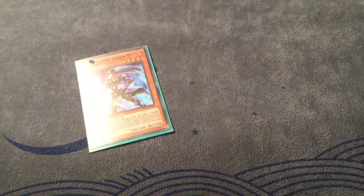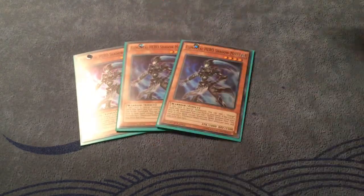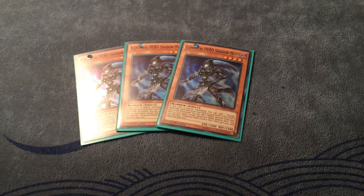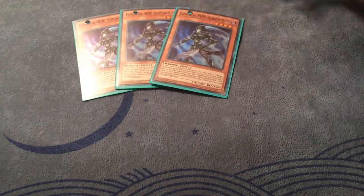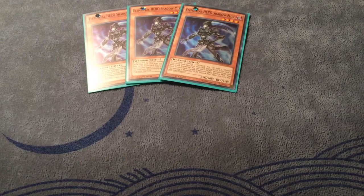Starting things off, the obvious three Shadow Mist — searching out those mass changes can be super powerful. When this card special summons, and when it hits the grave, it can add an Elemental Hero monster from the deck to the hand. Of course you can't use both effects in one turn, or this card would be ridiculously busted. Still a really good, very balanced, very powerful card, so of course we run three.